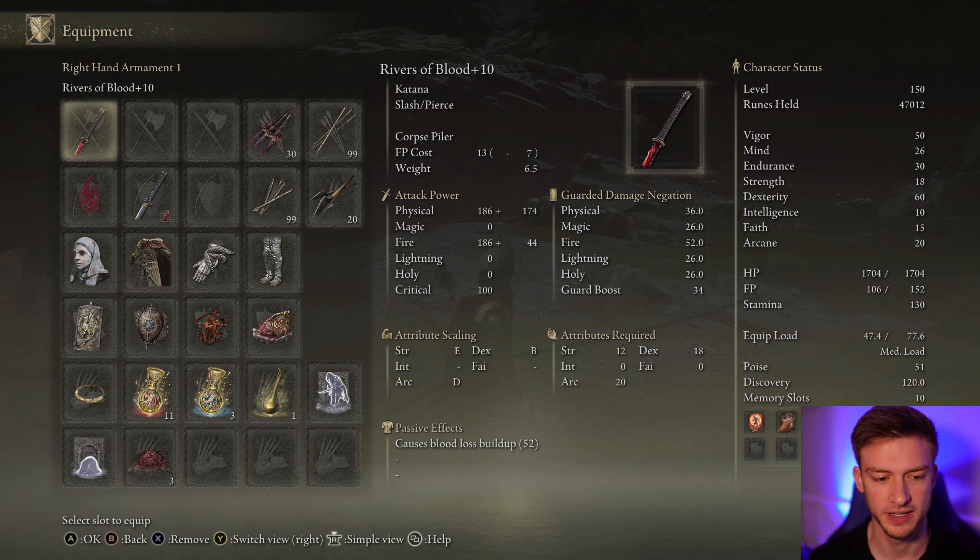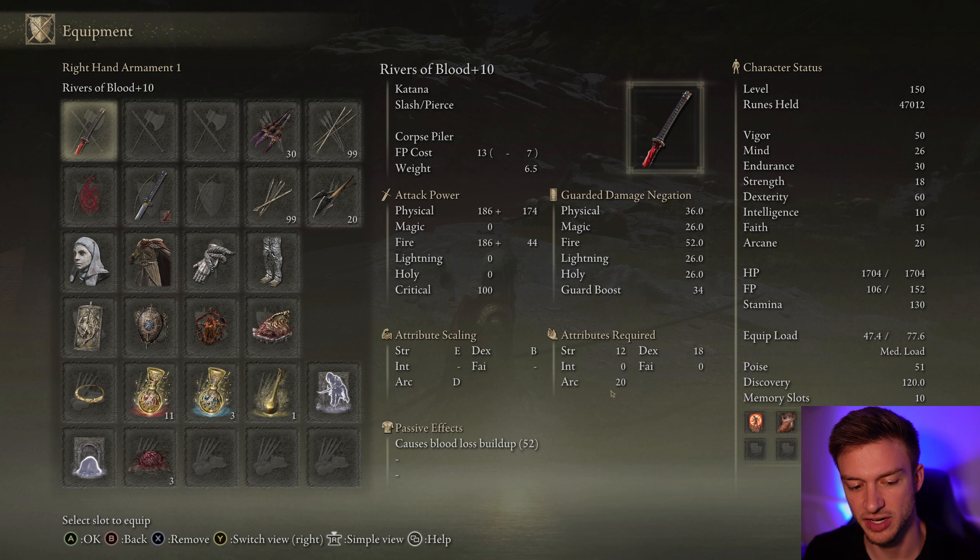We want to have Rivers of Blood upgraded as high as you possibly can. We need to have at least 12 Strength, 18 Dexterity, and 20 Arcane to be able to equip this, and it scales heavily off of our Dexterity stat.